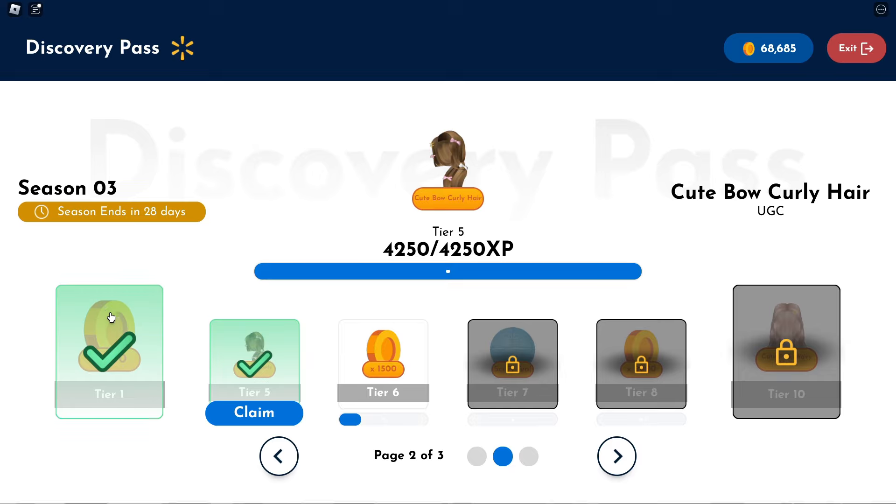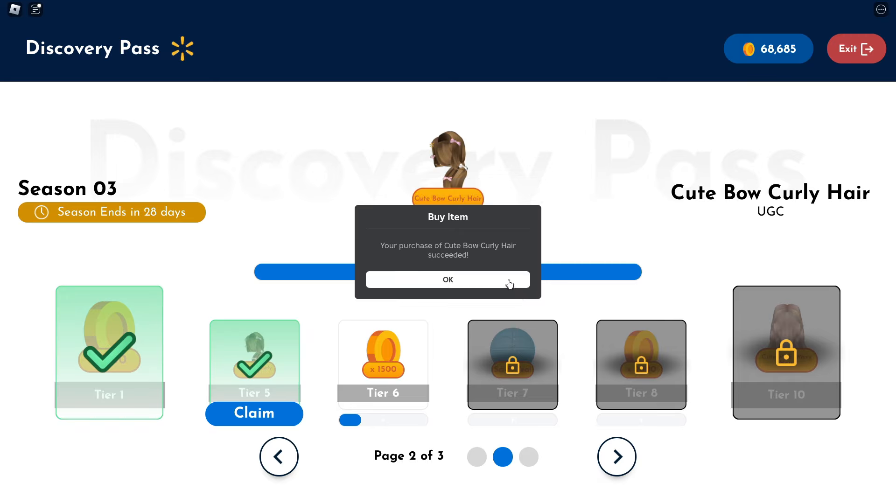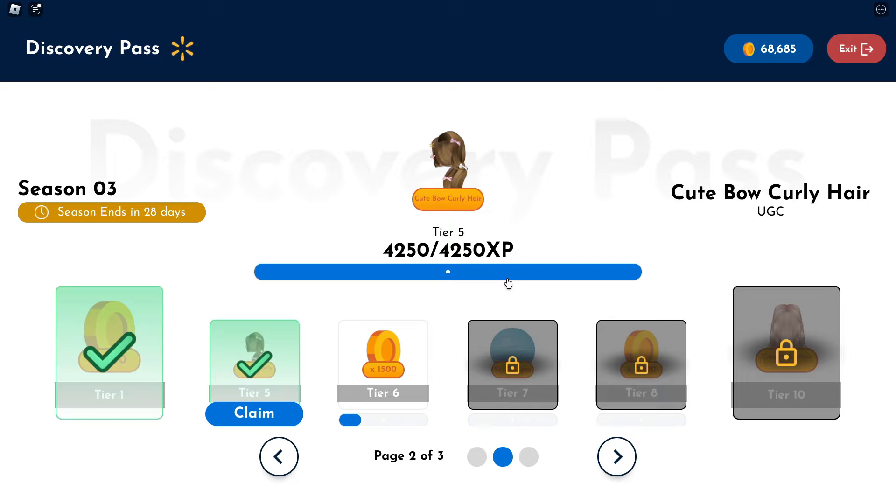I've played a bunch and we're now at tier 5 completed. So we can now claim the first hair, which is the cute bow curly hair. And we've claimed it completely free!